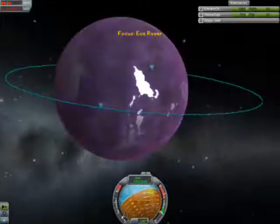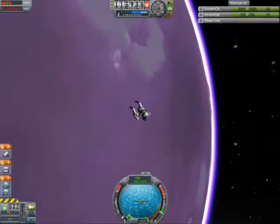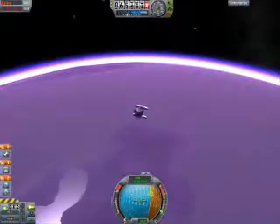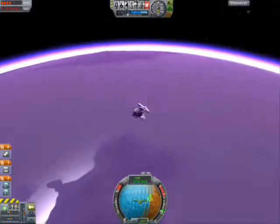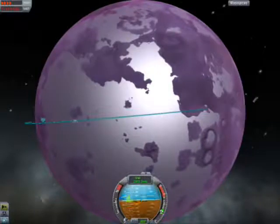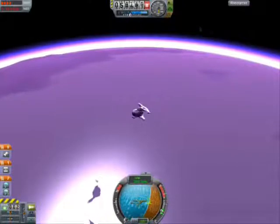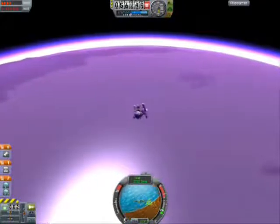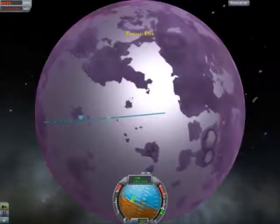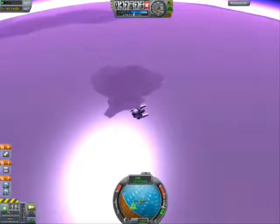Here we are — our orbit's getting a lot smaller every time because of the friction of the atmosphere. Right now it's just the rover because I had to dump the tank, which was useless now and would just add more weight, making it a lot harder to stop. Since I didn't have enough fuel, I couldn't direct myself over a desired target, which was land.